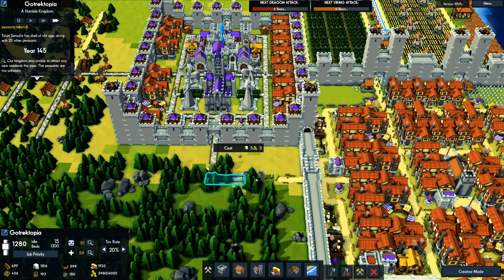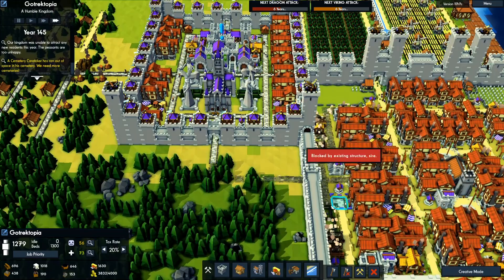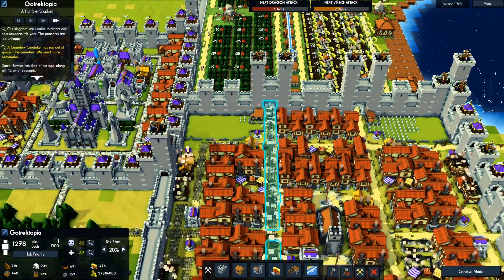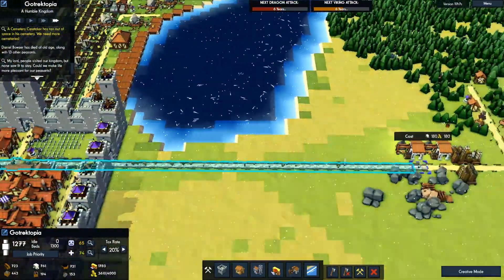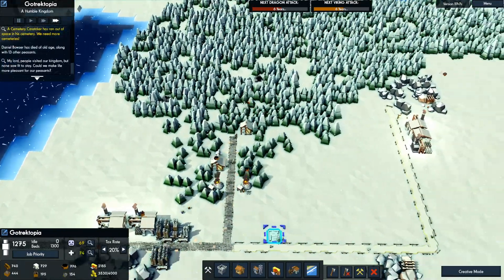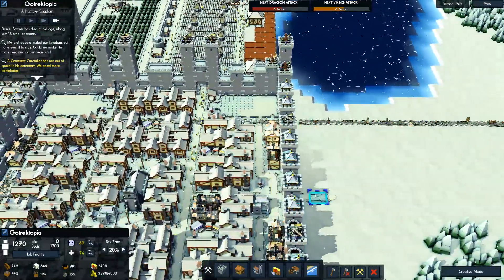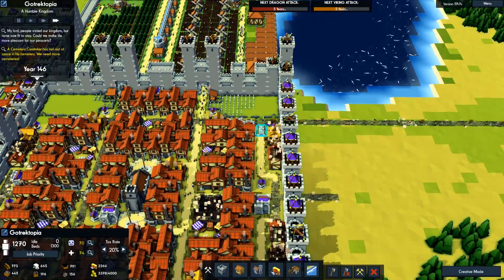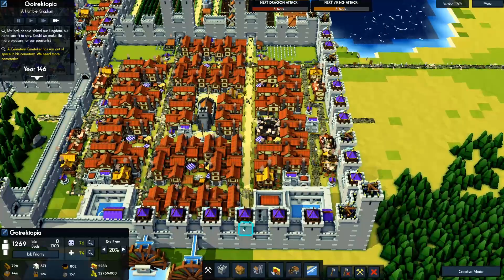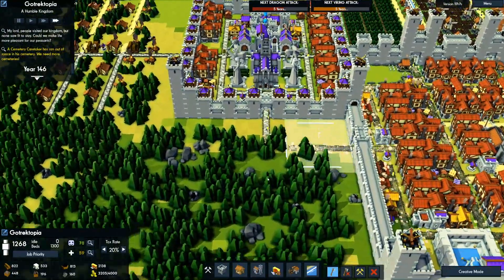Speaking of planning, I might as well do stone roads everywhere now. This will actually speed up our people significantly. We'll go straight through here — almost done. I'm basically going to cut down this entire area because I have a plan to make another farming district here.